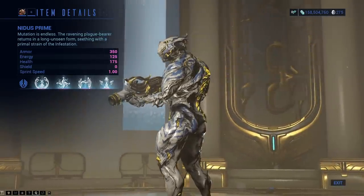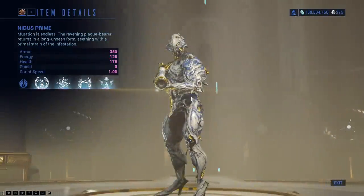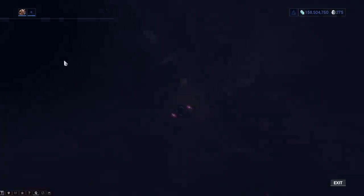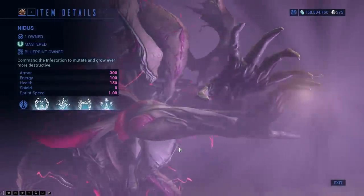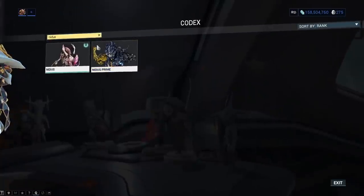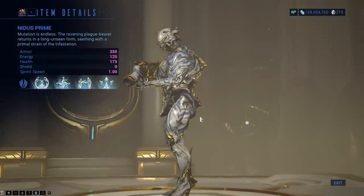Increases to armour, energy, and health — sometimes shields — but this is Nidus we're referring to, and Nidus doesn't have any shields. You can see his original form is shown in his other form, whereas the Prime version, like most Primes, is just standing there in this one form, turning around.